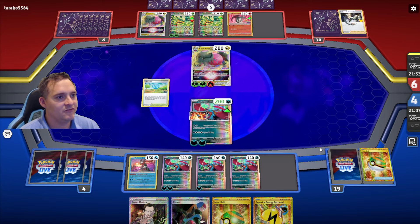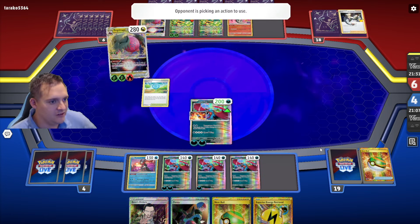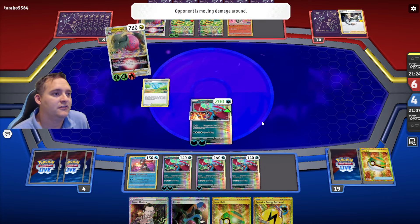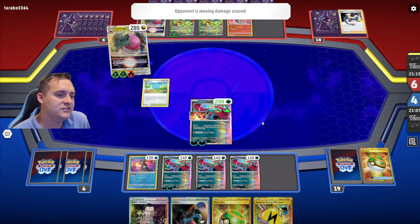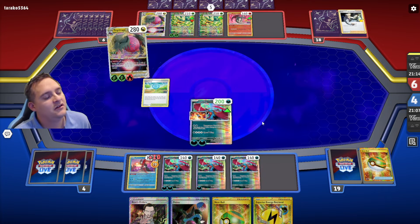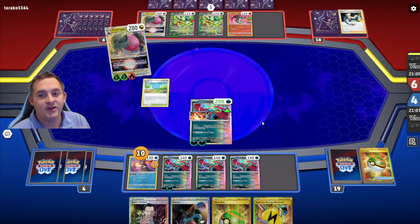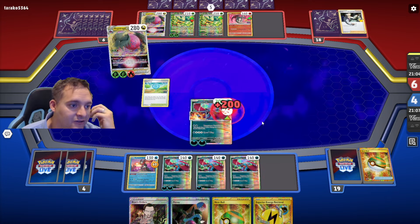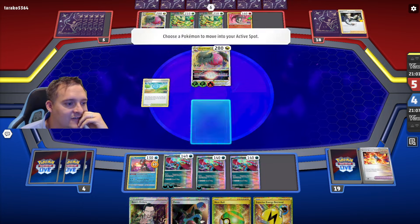They get good Energy Retrieval — Radiant Charizard isn't bad for them. They chose to use Dragapult to take the KO, going after Greninja — that's perfectly fine. Now we're back to 190 damage, which still isn't quite enough for a KO, but Poké Stop might get us there. Greninja is going to give us a few cards. We top deck a Poké Gear, use it to get Sada, and then play Sada to hit the energies.